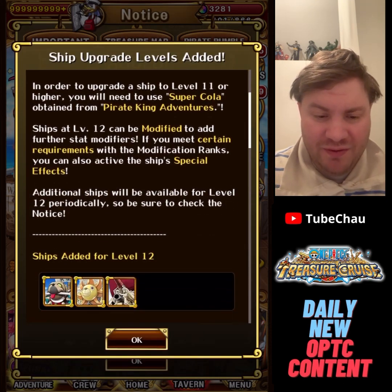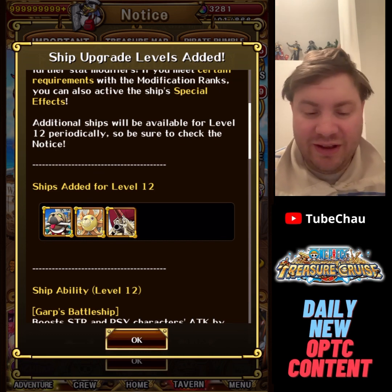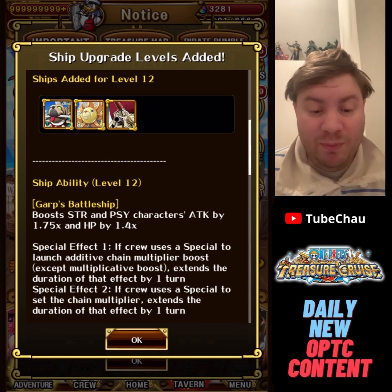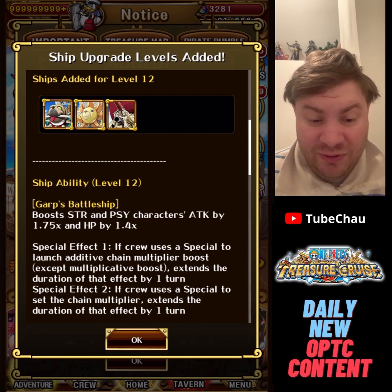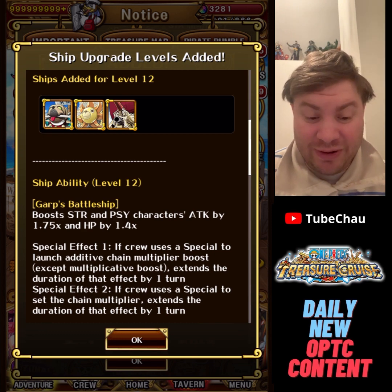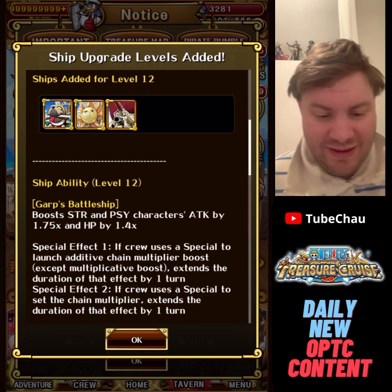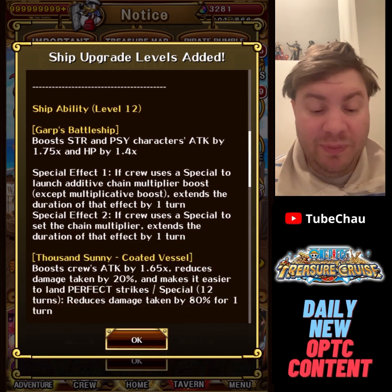We're getting new ship buffs — Garp's battleship, Coated Sunny, and Oro Jackson. Oro Jackson is one of the best ships in general, so it'll be interesting to see the buffs. Garp's battleship now buffs Strength and DEX character attack by 1.75x and HP by 1.4x. Those colors overlap with the Capone ship, so not the most unique, and I'm not sure if this is really worth it.